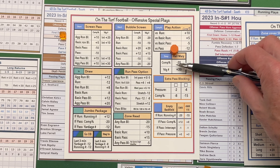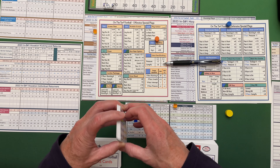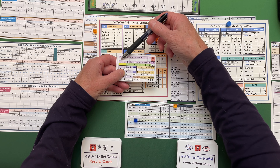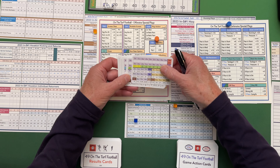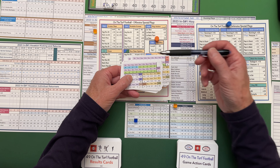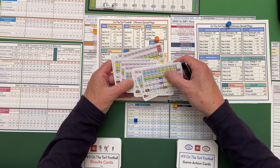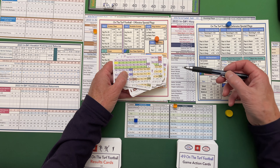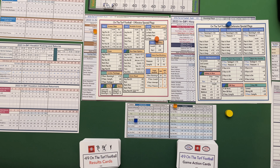The Hail Mary is a deep pass with two modifiers: completion percentage minus 20 and yardage plus 20. A lot of times the completion percentage is going to go below zero, which means there's a chance for a pass deflection — P stands for pass deflection — so you'd look at the defensive pass deflection and they get a chance to deflect the pass. If a receiver like Nico Collins has a star, that means he would catch it. There are a few chances it will happen, but you have to throw a lot of them to get there.